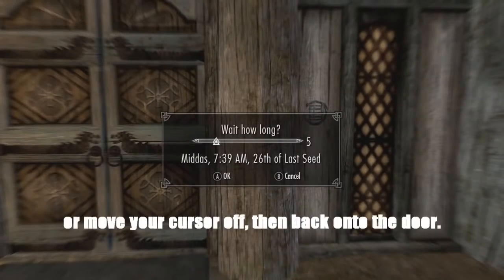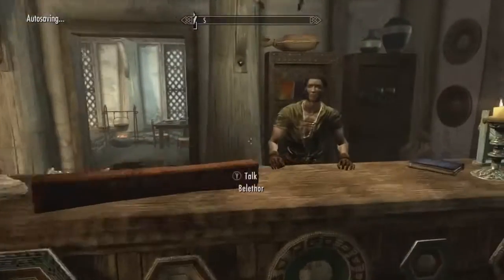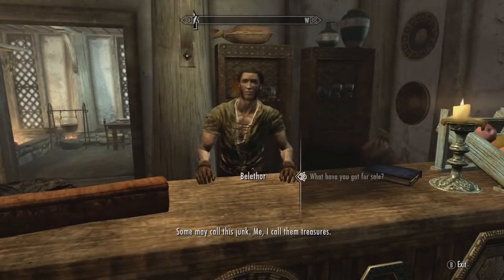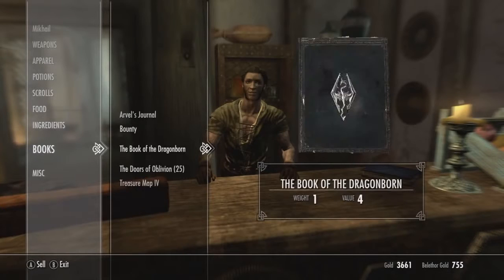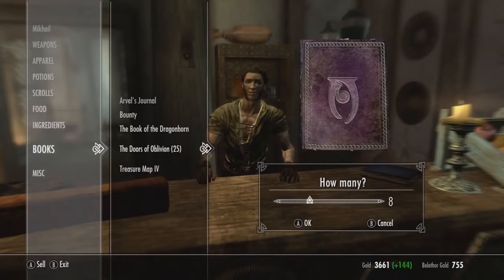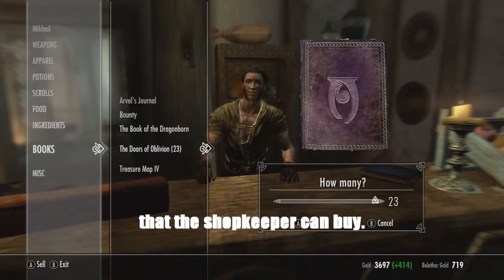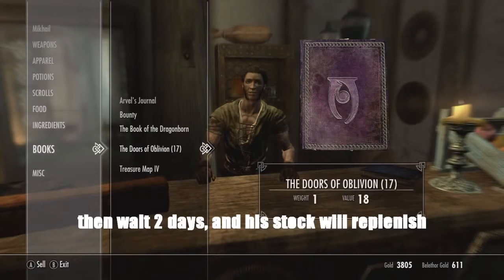Just wait an hour or two and move your cursor off and back onto the door. Make sure you only sell the amount of books that this shopkeeper can buy. If he does run out of money, just go outside and wait two days and then his stock will replenish.